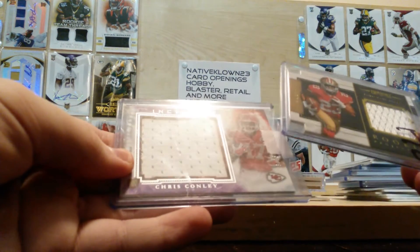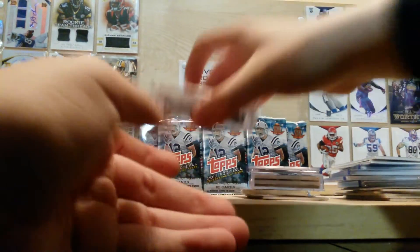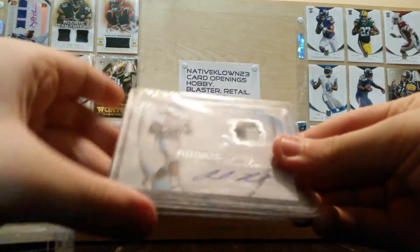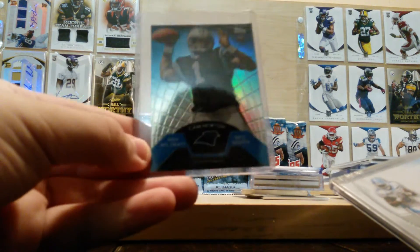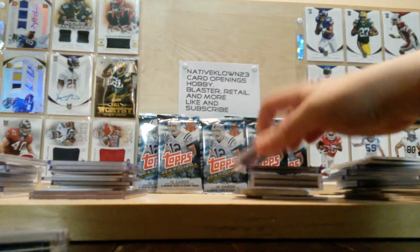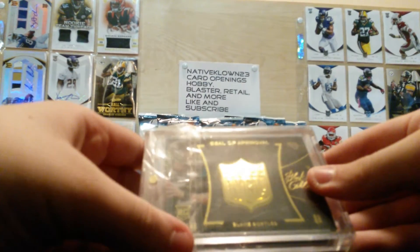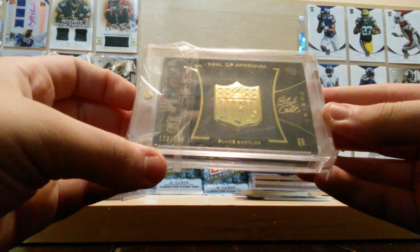The Michael James patch and Chris Conley patch. Andre Roberts and Cam Newton rookie. Got this 2014 Panini Black Gold card — Blake Bortles, Seal of Approval, out of 149 rookie.